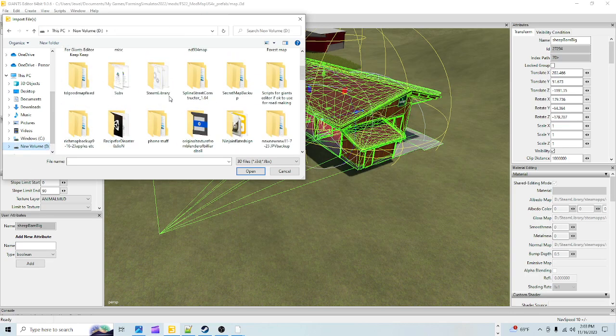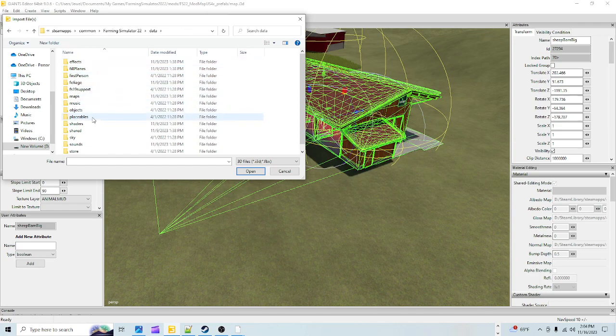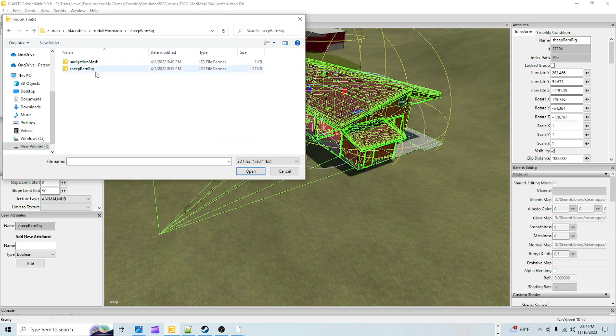Go to your Steam library, Steam Apps, Common, double-click Farming Sim 22, then Data, double-click, then go to Placeables, then Rudolph Horman, and double-click. Find the sheep barn big — here it is. Double-click that folder to open it, click on the i3d of the sheep barn big to highlight it, then click Open and it'll bring it in.